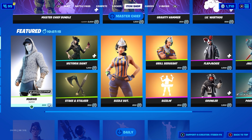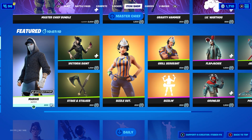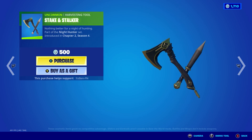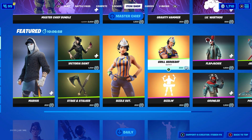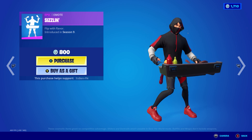In the shop we also have the Marius skin with two edit styles. We've got the Victoria Saint skin with the Slayer's Saddlebag back bling, the Steak and Stalker pickaxe, the Sizzle Sergeant skin, and the Grill Sergeant skin as well. We've also got the Sizzling emote.